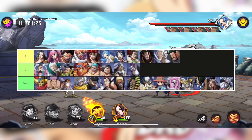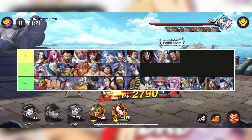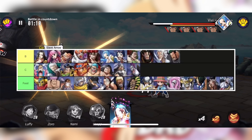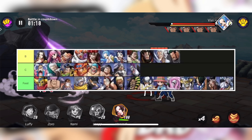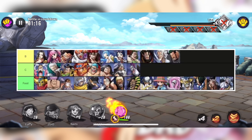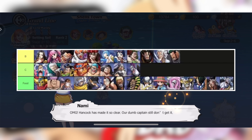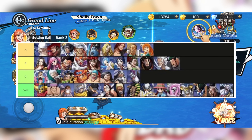Now here we go — B tier. We have Luffy and I think Hancock right there. I don't know too many names, just faces from their cards. That is all of B tier — literally mid, that's all I have to say.